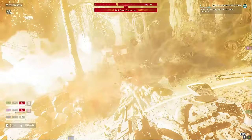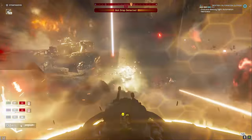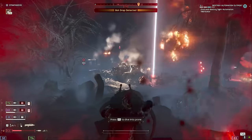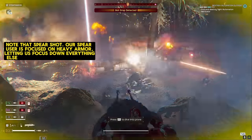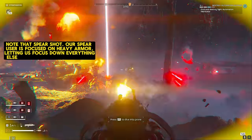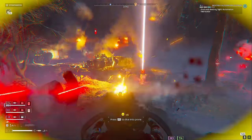They dropped right on top of us — that's not good. We got two HMG emplacements though. That's a strider tank — I got it. Nice hit. I love this thing. If you see anything you can't deal with, like other tanks, tell me. Ping any heavy targets for the spear user.